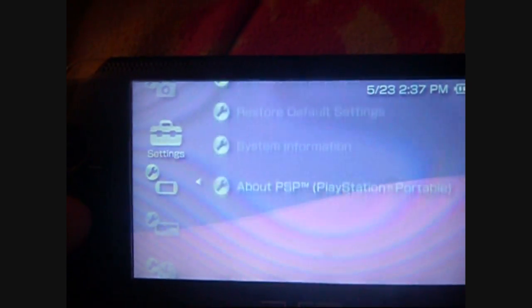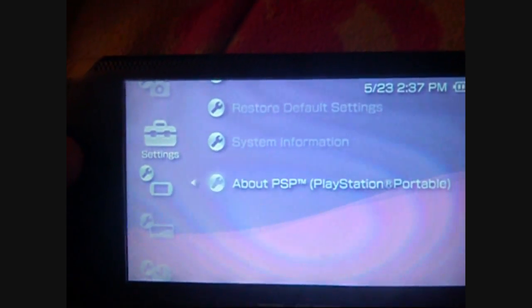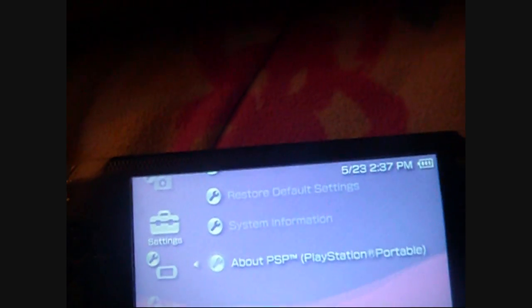Alright, what's up guys, it's Sworn Leader today. I'm going to show you as quickly as I can that it is now possible to downgrade a PSP with 6.38 without a Pandora battery to 6.20.